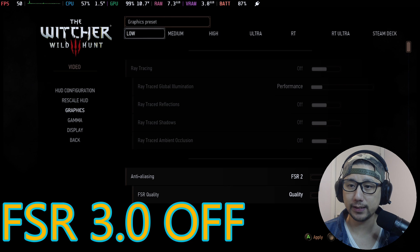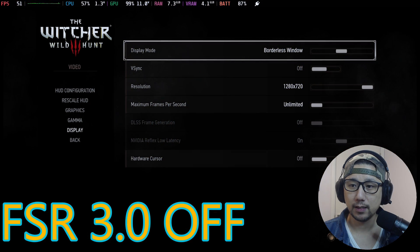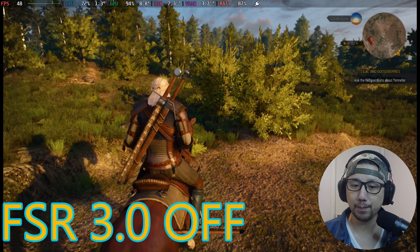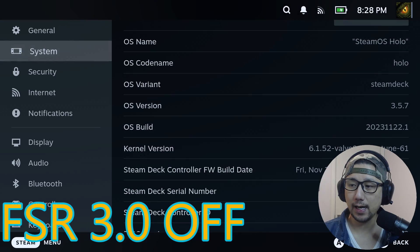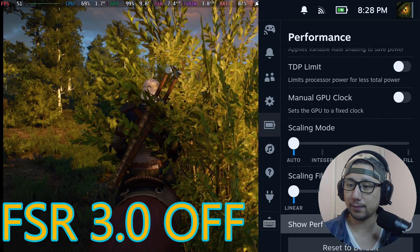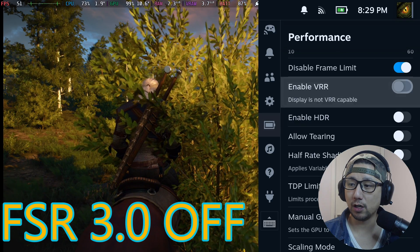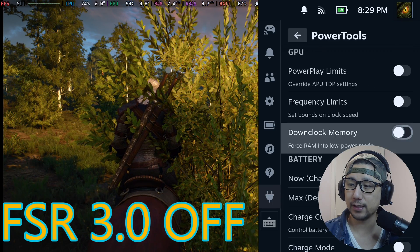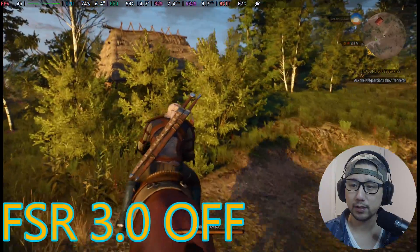So my settings: graphic preset is set to High, anti-aliasing is FSR2 Quality, everything else is default. Under display, DLSS frame generation is grayed out because I don't have the mod on. I'm on Steam OS 3.5.7, the latest stable release as of recording. On Steam Deck performance tab I've turned everything off — just disabled frame limit. Power Tools: SMT on, eight threads, governor set to performance. So with those settings I'm getting around 40-ish frames.